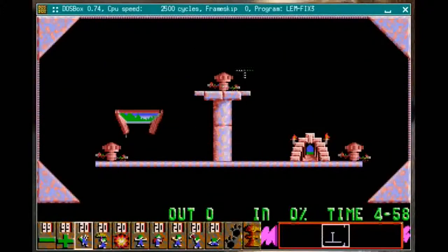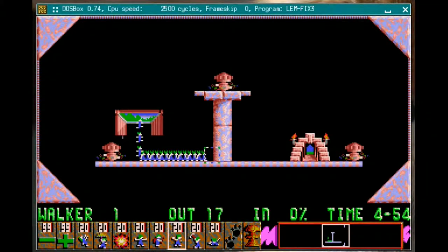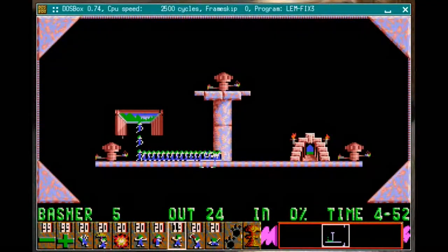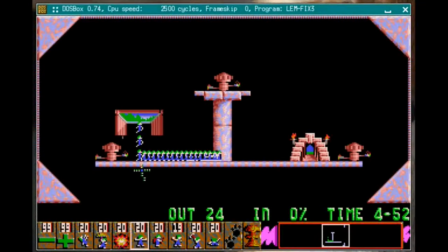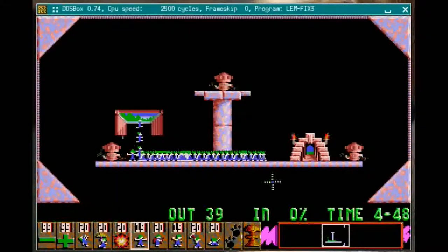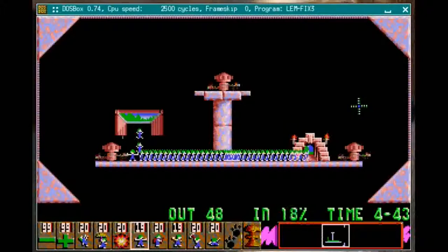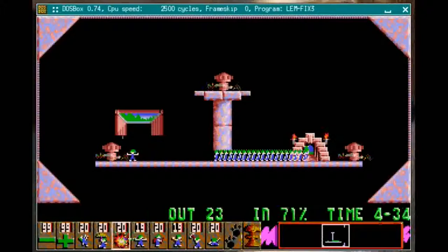These three things are shredders — if a lemming walks into one, they die. We want to avoid that and use the basher to get through here. The problem is while the tunnel is under construction, lemmings will bump into the end of it and go back the other way. So we get our blocker ready and as soon as the guy gets through — boom — we've saved everyone. They hit the blocker and go back this way. The early levels of this game look tremendously non-challenging, and that's kind of the point — they want to give you a good difficulty curve.